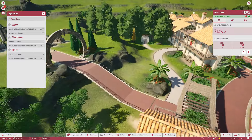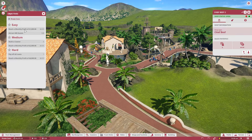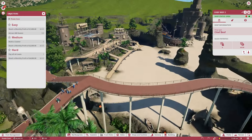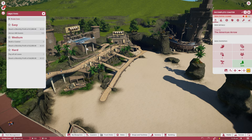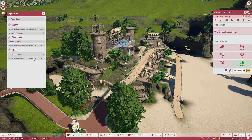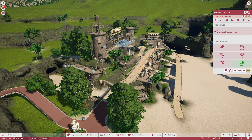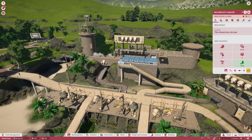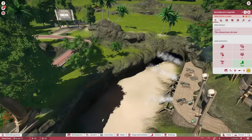Coming soon - I don't know what's coming soon. Let's see what our objectives are. Monthly profit of $1,000. We're losing money right now. Attract 600 guests - we're at 128. Build a coaster. I'm assuming this incomplete one would count. Reach a monthly profit of $2,000. Pay off all loans. Reach a monthly profit of $4,000. So we really got to turn this park around. This is by far our hardest undertaking in the scenarios thus far.